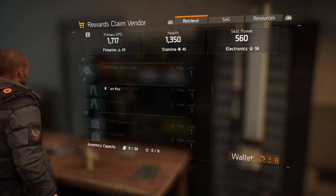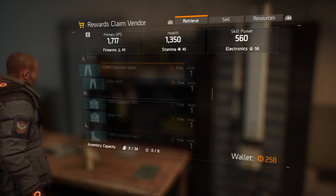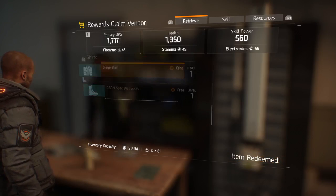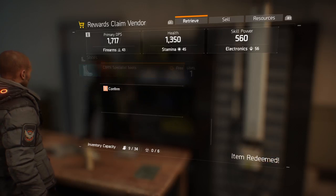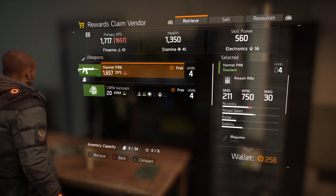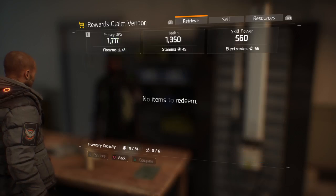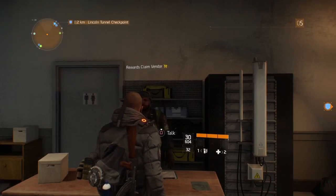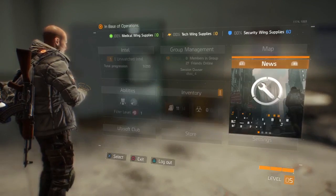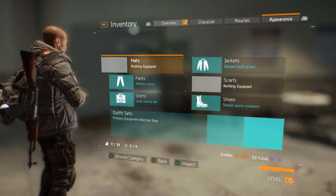Now it will go to your inventory. I'm going to get them all first and keep them. They even give you the gun, the bag, everything. After you get it, just press Options and go to Inventory.